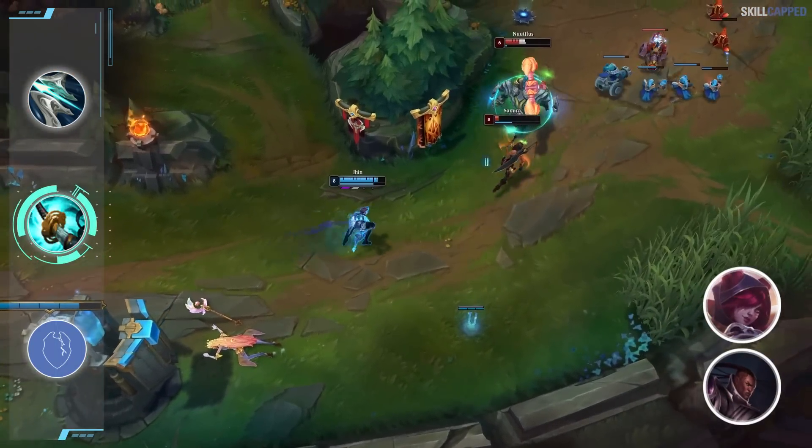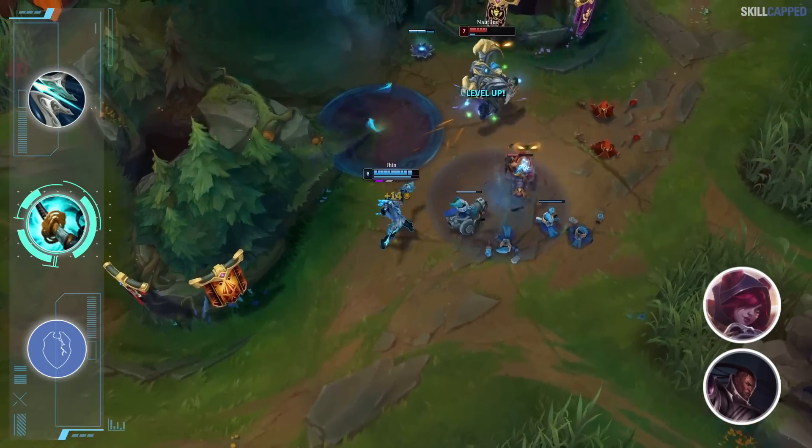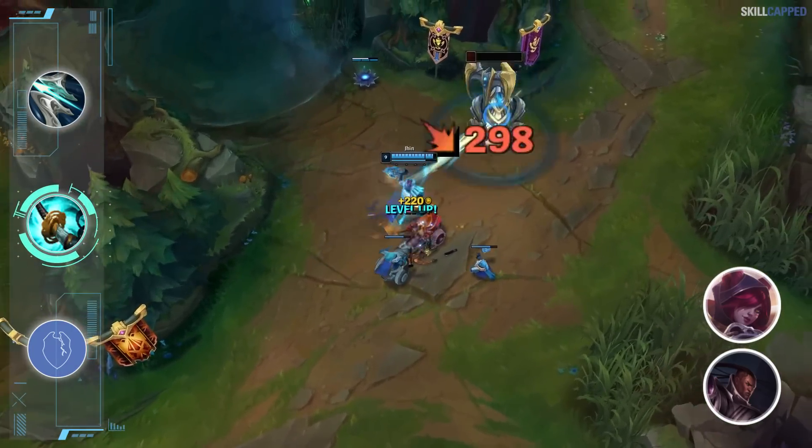For the likes of Lucian and Xayah, they have Quickblades to fall back on, so the Galeforce and Stormrazor combo being weaker won't have as much of an impact on them.